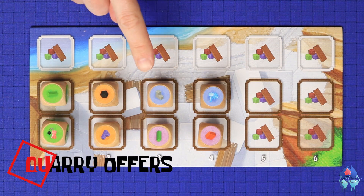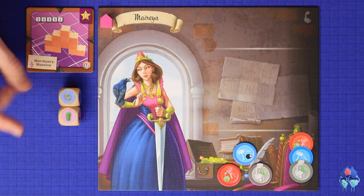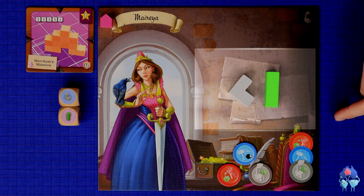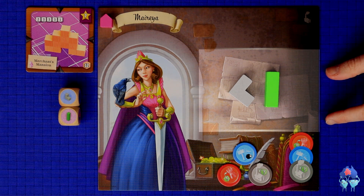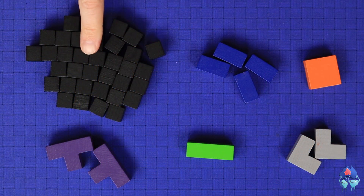The first main action is to draft a quarry offer. The simplest is when the offer depicts specific quarry resources — you simply take the quarry resources shown on the dice and add them to the construction yard area of your player board. There are two locations on your player board for quarry resources: your construction yard and your warehouse. Unless otherwise stated, resources you gain go into your construction yard. Moving them to your warehouse requires a different action, because any resources in your warehouse are safe from being lost or stolen by other players, while anything in your construction yard might be at risk.